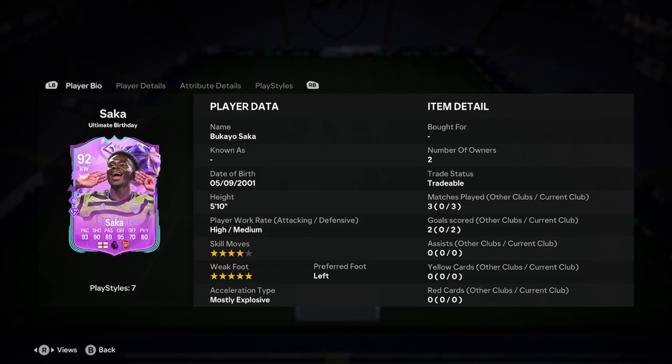Welcome up boys, so Dale will be doing a player analysis on their new Super Bukayo Ultimate Team Birthday card. This is the weak foot version, which I'm going to say is just better. Let's jump into it then.